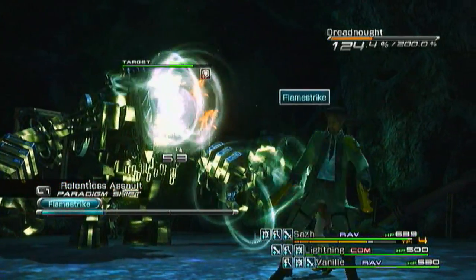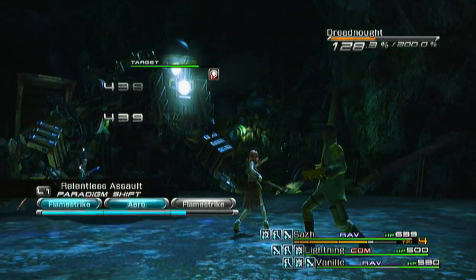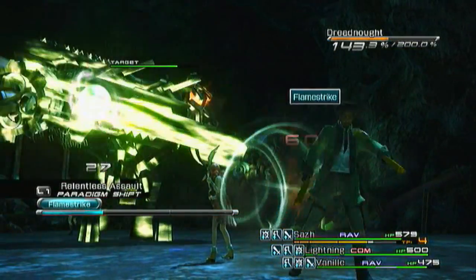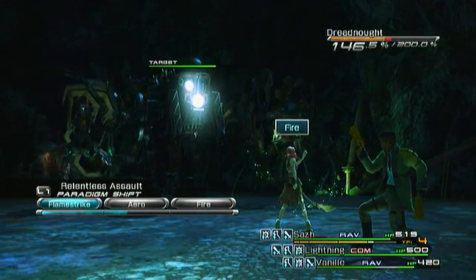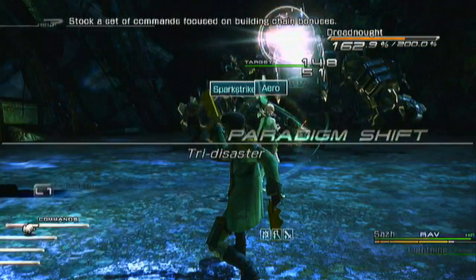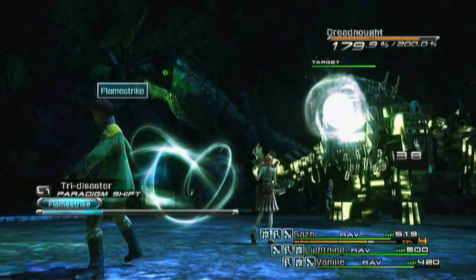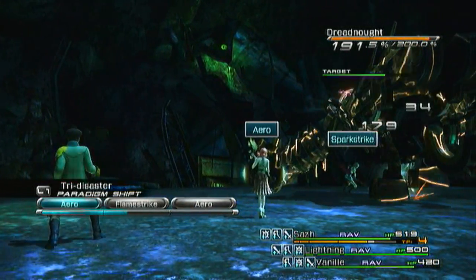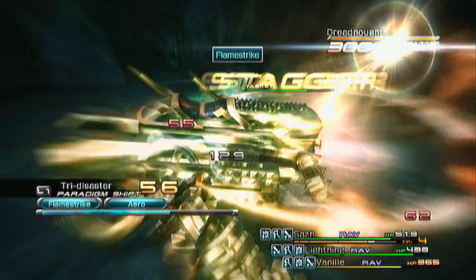All right, enough playing around — let's start building up his gauge. Once it gets up to around 150 or so we'll switch to try disaster, and we'll keep an eye out for wrecking ball again. He'll probably try to pull it off again unless I can get him into a stagger.